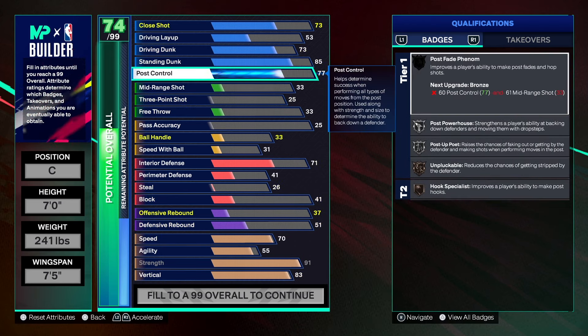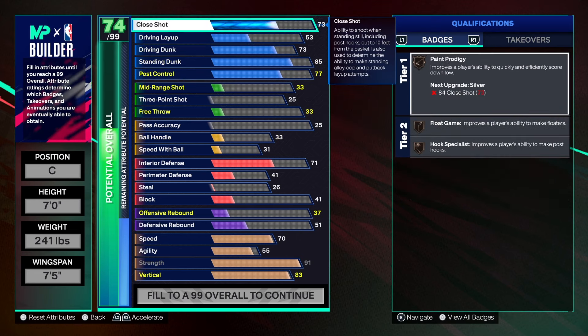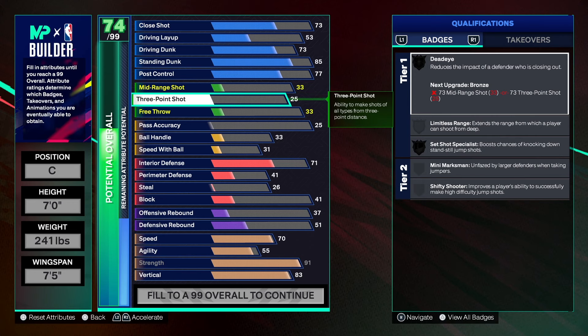We've got some silver badges for the post game — Post Powerhouse, Post Support, Rise Up, and Area Wizard on gold. The only thing I don't like is the close shot; I want that higher, but it is what it is.